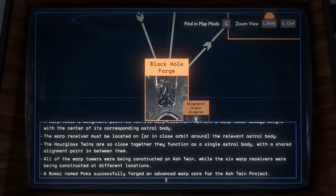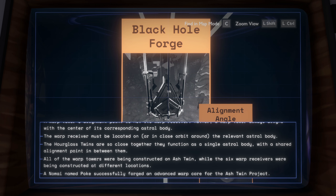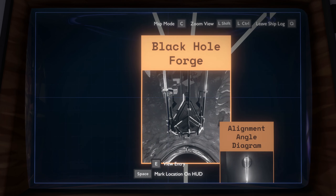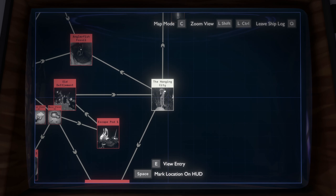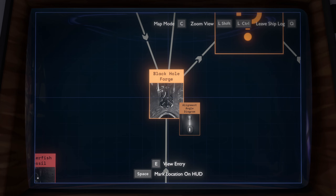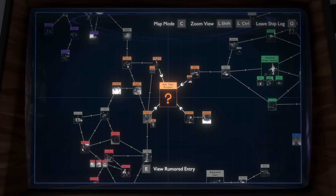An Nomai named Poke successfully forged an advanced warp core for the Ash Twin Project. Did that advanced warp core that Poke made — can I grab that? Or was it already sent inside the Ash Twin? I assume it was already sent inside. But potentially I could go back to the Black Hole Forge — go in, slip back inside of it again. Activate the Black Hole Forge in the Hanging City, then fly back to Ash Twin and teleport back. Maybe I could grab it and do something with it.